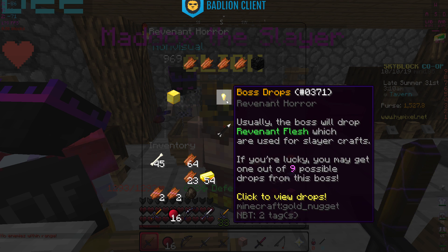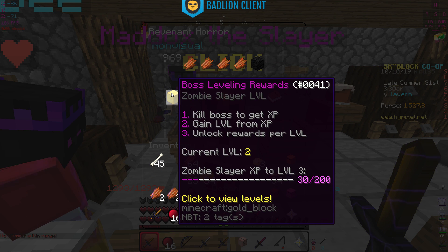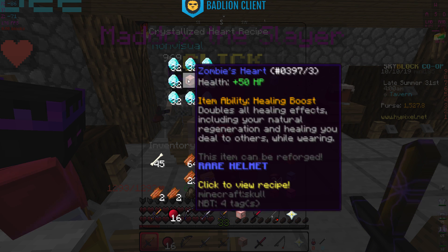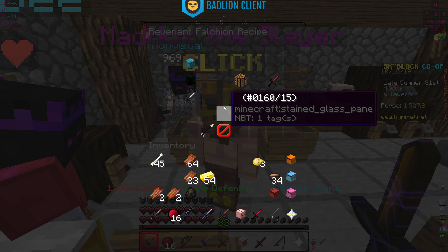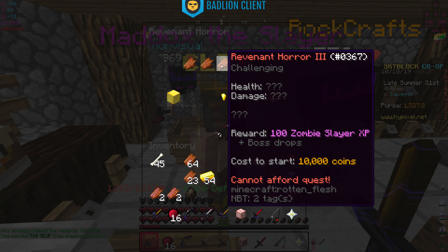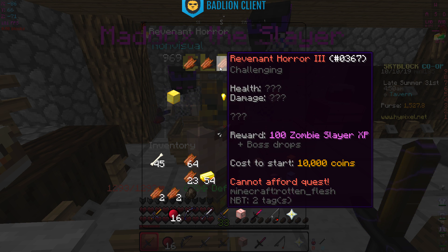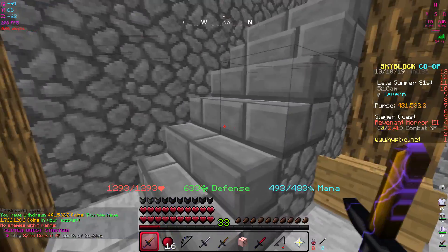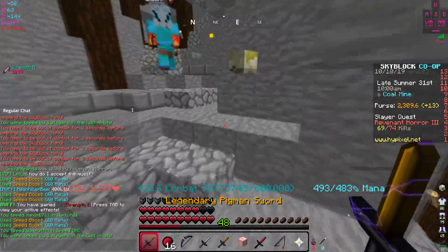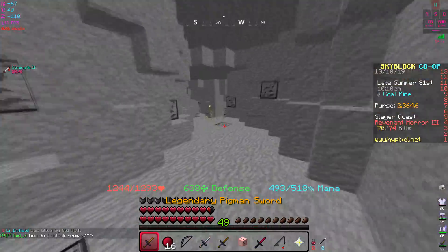Now I can start the tarantula boss - it has life drain, deals aspect of the end damage every second shredding armor by 25%, and has 20,000 health. Slayer recipes show a revenant tier one, two, three. Looking at the level two rewards - I can get a crystallized heart rare helmet and undead catalyst. I need to make this sword which requires an undead sword. We have a lot of grinding to do. Level three slayer quest started - I need 2.4k combat XP.